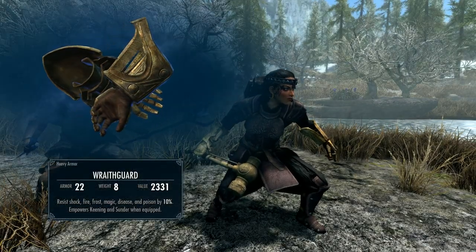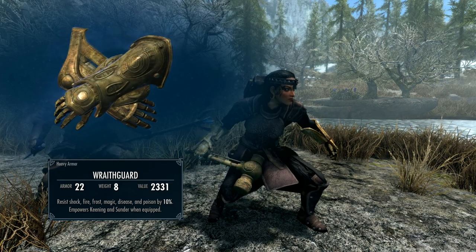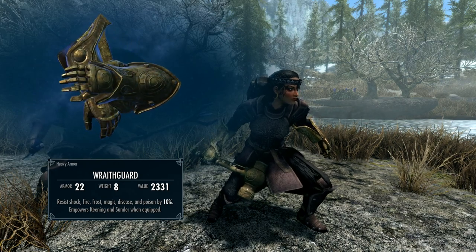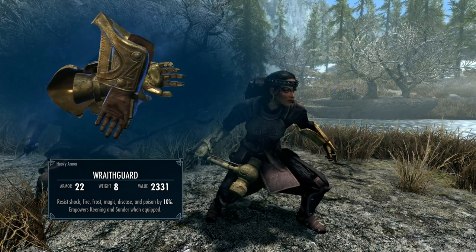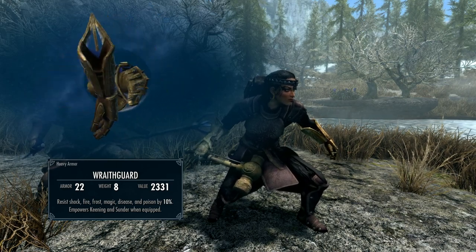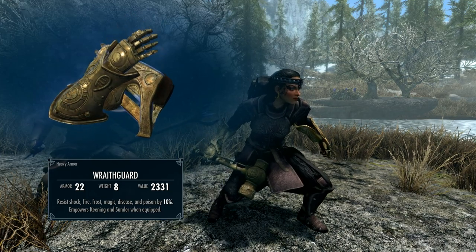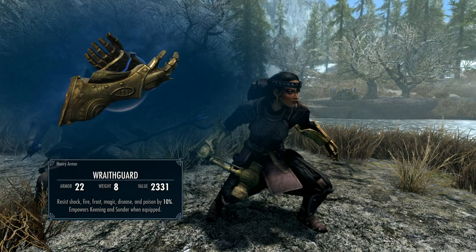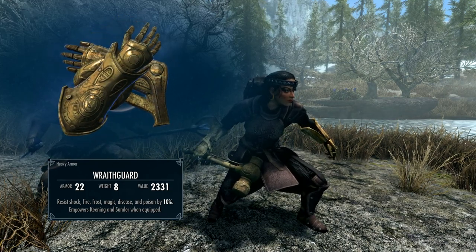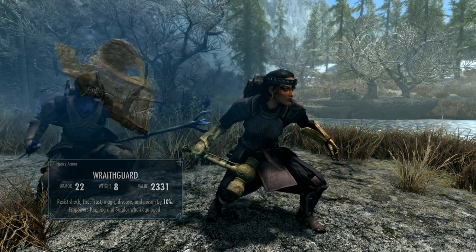Let's take a peek at the initial stats and enchantments — bear in mind I do have a few perks in one-handed but absolutely nothing in heavy armor. Starting with Wraithguard: it's a heavy armor piece with a base armor of 22, a weight of 8, and a unique enchantment which allows you to resist shock, fire, frost, magic, disease, and poisons by 10%. It also empowers Keening and Sunder when equipped, which I'll demonstrate later.